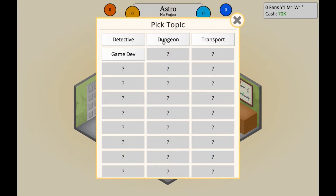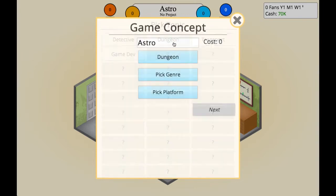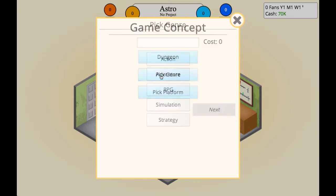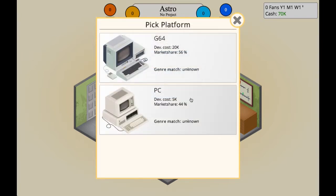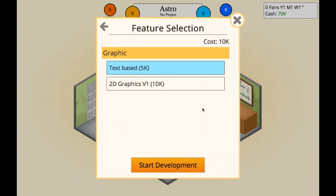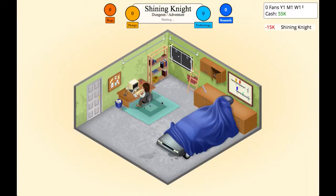Let's go Dungeon, and we'll give it a new name after. Pick genre — let's go Dungeon Adventure. And let's call it Shining Knight! Then we're going to go with the PC because it's a lot less cost to develop, and we'll go with the 2D graphics. Alright, there we go — Shining Knight.